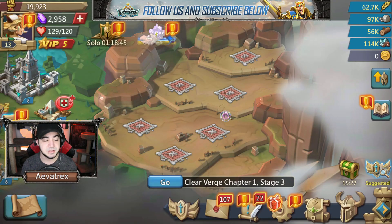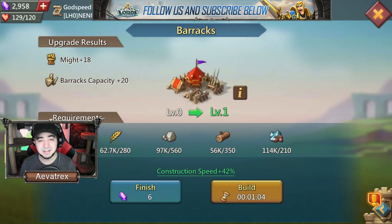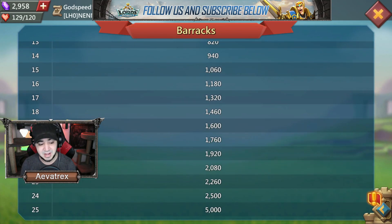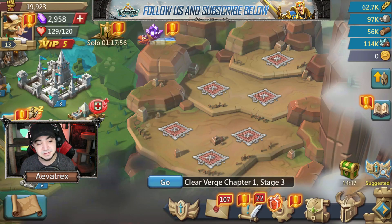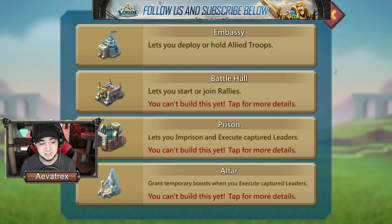If you ever need information about what a building does, click on it and then click the 'i' next to it. It will give you an idea of what that building does and what it provides, all the way up to level 25. Each plot of land you unlock will give you more options, but keep in mind that in each section there are only certain buildings you can build — you can't just go and build infirmaries in all the slots, because there are designated buildings for each slot.